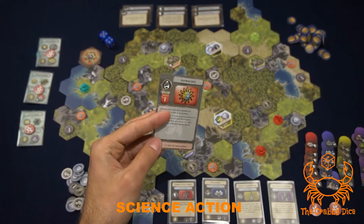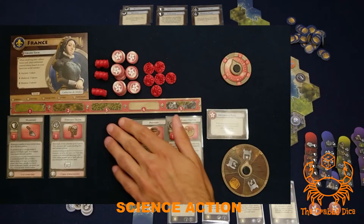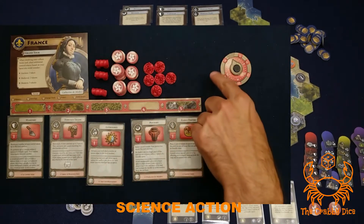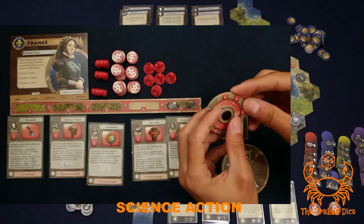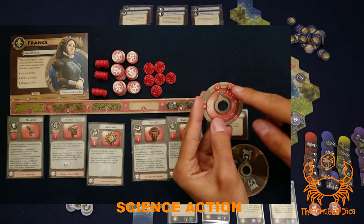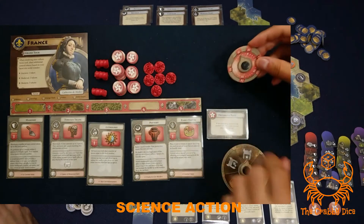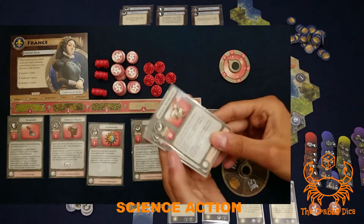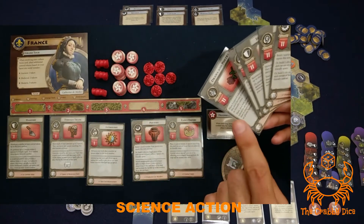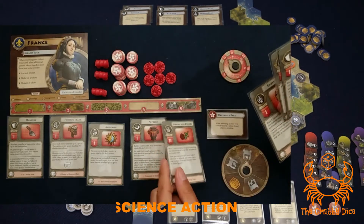The science action is denoted by the little flask on the top left. This action lets you gain science points equal to the focus column it was triggered under - so if triggered under three, you gain three science points on your dial. Whenever the dial hits one of the flags, you can upgrade your actions. For example, hitting level two lets you grab all your level two focus cards and replace that action on your board.